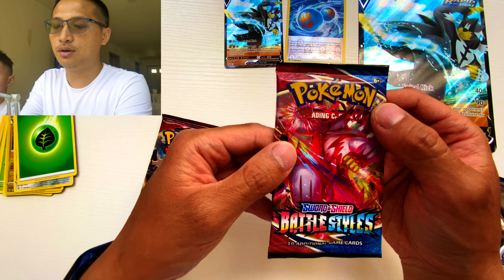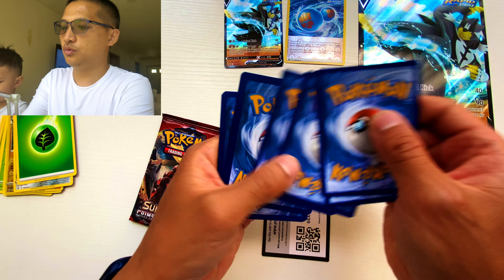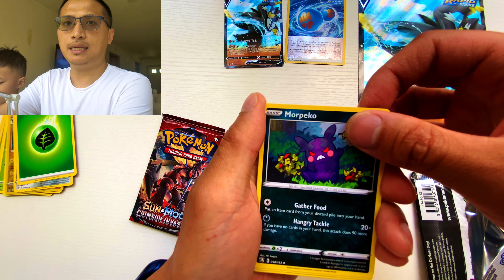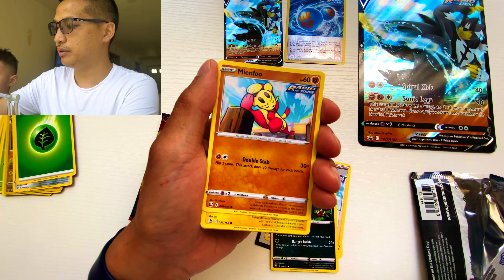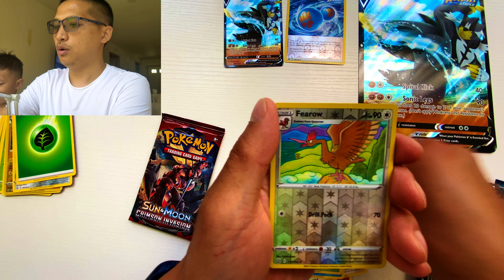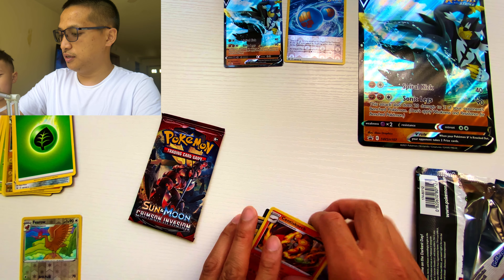Let's keep going with the second Battle Styles pack. No Charizard — no Charizard against us, but we will get a Charizard. Here's your code card. One, two, three, four to the front. Energy: Lightning. We got Bruno — not Bruno Mars — Morpeko, Mini Morpeko, a reverse Hippowdon, Scatterbug, a feral card reverse, and Scentiscourge. Nothing shiny from Silas, nothing shiny from Daddy.